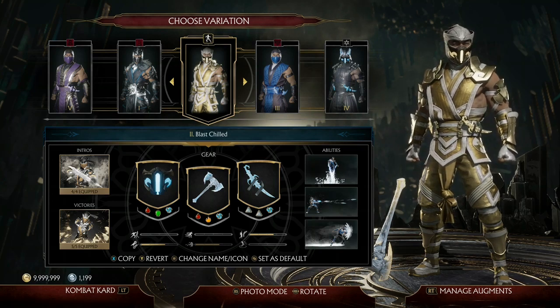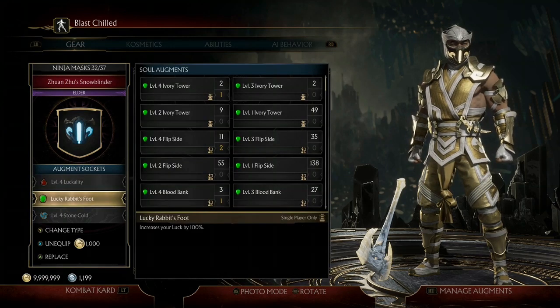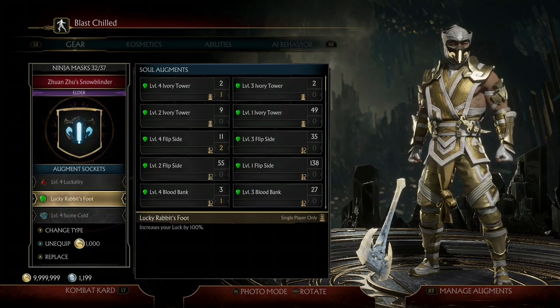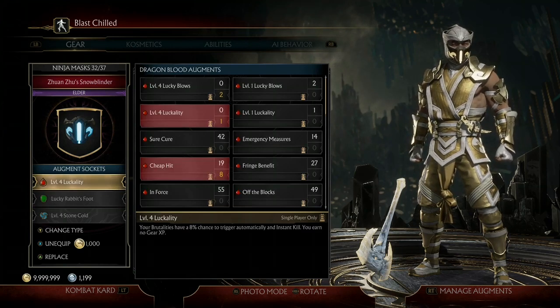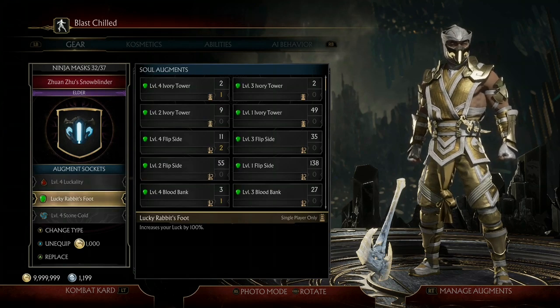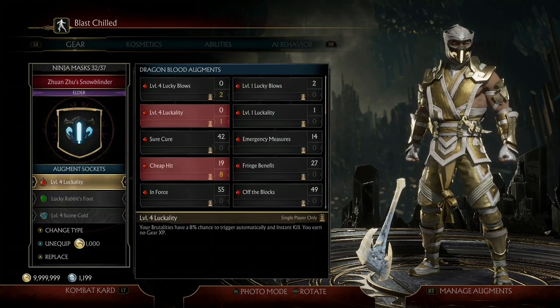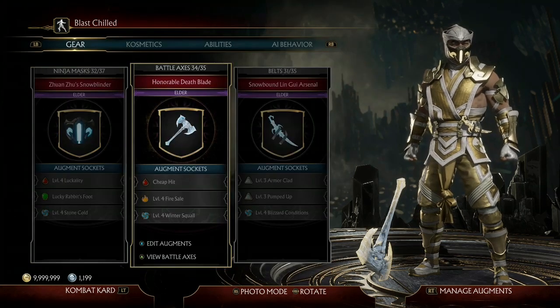The first two augments that allow us to instantly kill are a level four Locality and Lucky Rabbit's Foot. Level four Locality gives us an eight percent chance for our brutalities to automatically trigger and instantly kill our opponent, no matter how much health they have left or what round we're on. Pairing it with Lucky Rabbit's Foot, which increases your luck by 100%, effectively doubles that chance from eight percent to sixteen percent. Luck simply increases positive modifiers and decreases negative modifiers, and since Locality is a positive modifier it gets doubled — and double eight is sixteen.